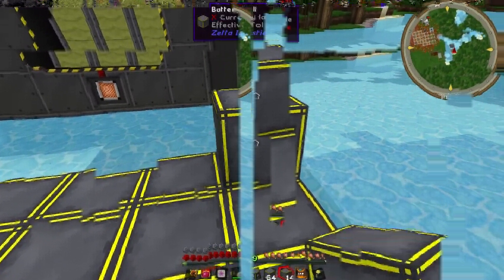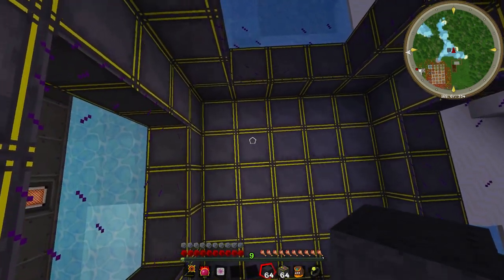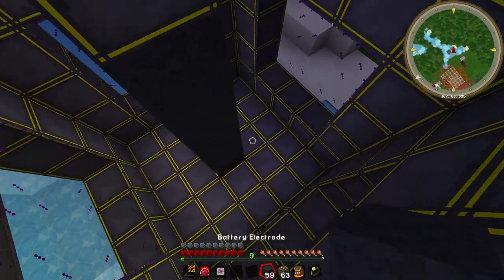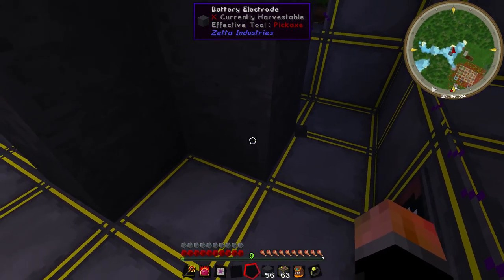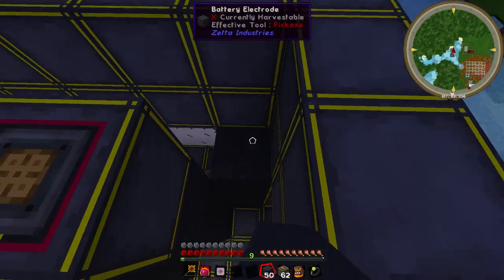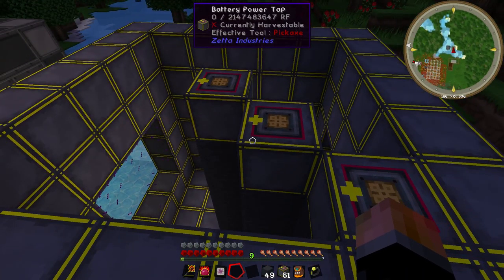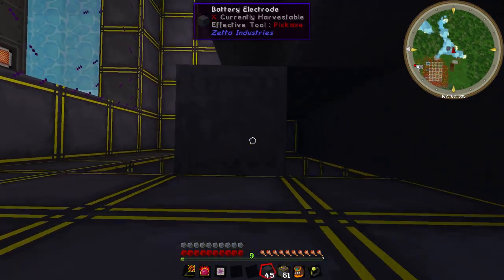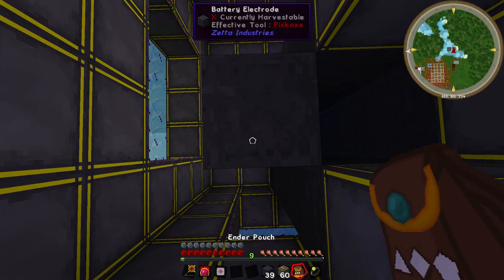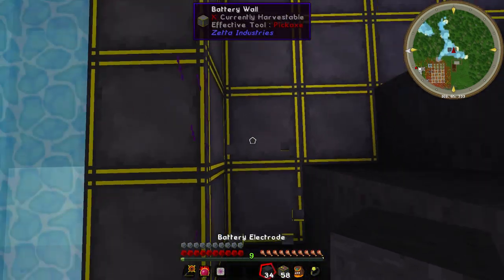Now the structure is done, we just need to put in some of these battery electrodes. You can just build these up to the top and put a power tap on top, then do the same over here. You probably want a lot of inputs but just one output on these big batteries. You can change these by shift right-clicking with an empty hand — from input to output. Sad thing is you can't put them on the sides, only on top.